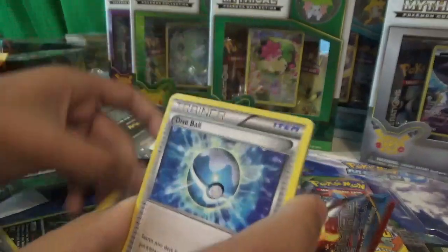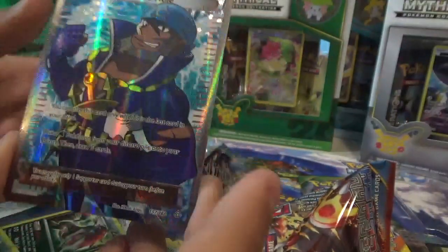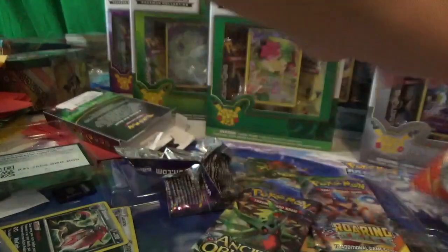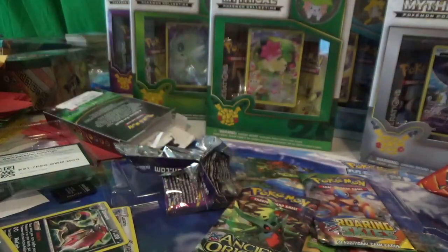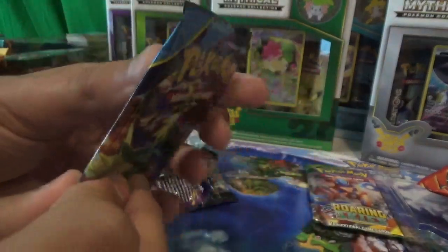Come on — electric! You're so lucky with these things. Archie! Is that good? Archie's Ace in the Hole — yeah! How much is that worth? Probably like five bucks. Not bad though! Holy cow. Can Ancient Origins make it even better?